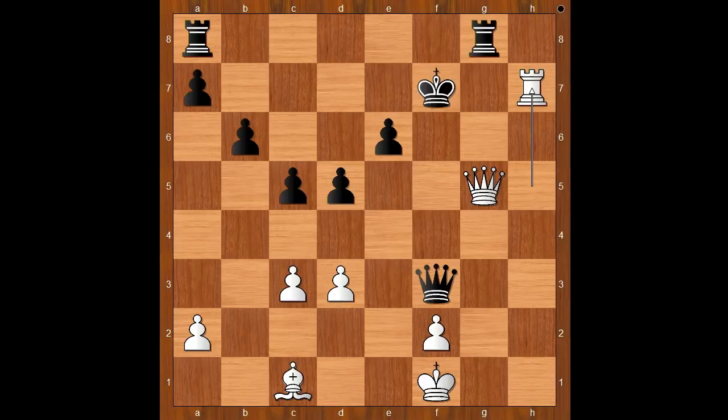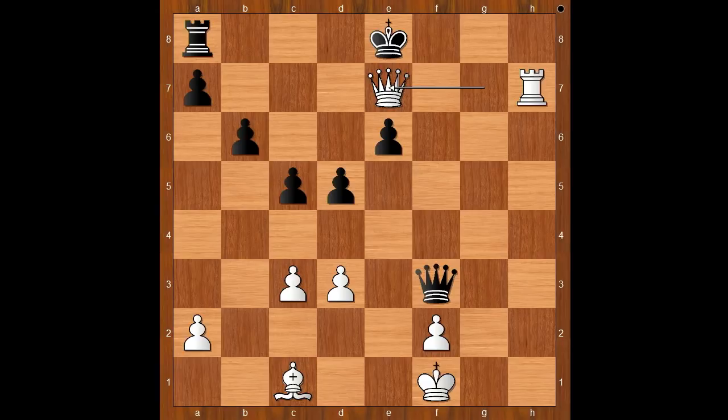Koneru resigned. If king goes to e8, queen to e7 check. If rook to g7, queen takes on g7 check, and after king to e8, queen to e7 check. Let's have a look at the final position: black's rook on a8 and white's dark-squared bishop on c1 never moved, but the difference is that the white dark-squared bishop participated in the game while the black rook was sleeping. That was pure attacking brilliancy by Maria Muzychuk.